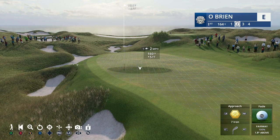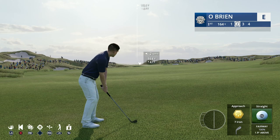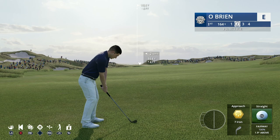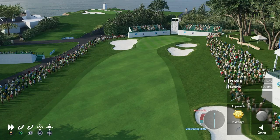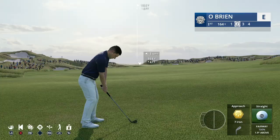Looking at my swing here - swing plane is pretty straight, getting a 1.2% fast and a slight 0.7% overswing. I'd actually recommend that. You do not want a situation where you're hitting slows and underswings, because the ball goes off to the right and comes up considerably short. If you hit it fast it might go slightly left but will go a little further and will likely still end up on the green. Don't constantly come up short, especially on tough courses.